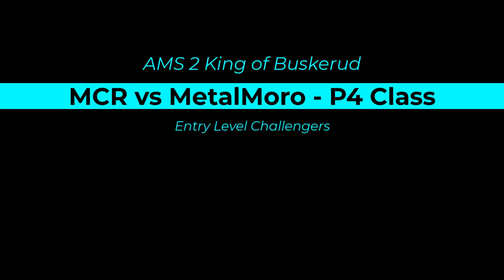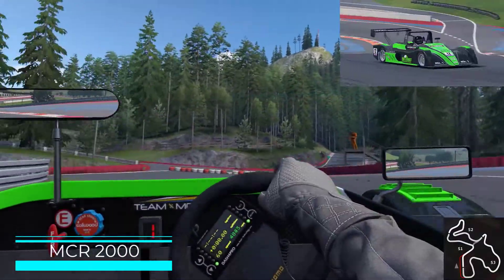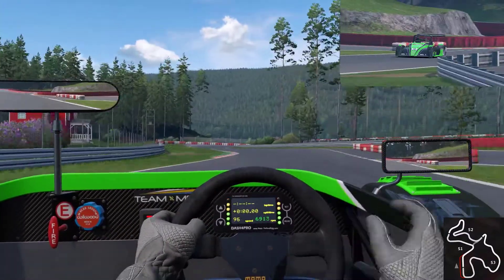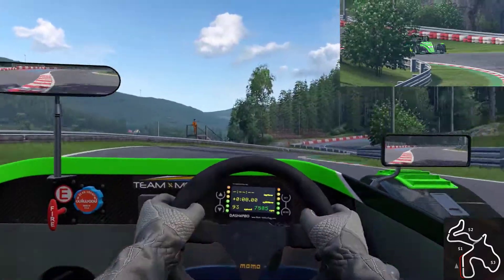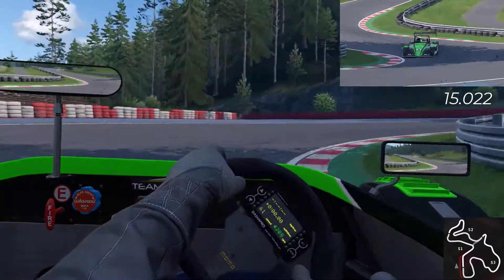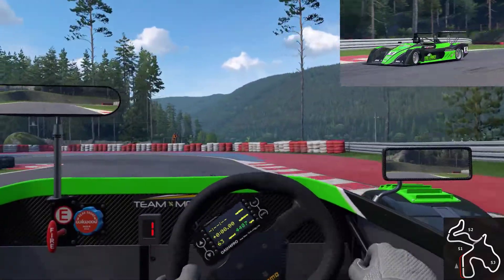Hello and welcome to AMS2's King of Buskerud. Today we are in the P4 class to see if they can be crowned king. We start things off in the MCR2000 — a Welsh-built lightweight sports car with a 2-litre Ford Duratec naturally aspirated engine at its heart. It's a nice nimble car, very easy to get to grips with and makes a great companion to this Buskerud kart track.